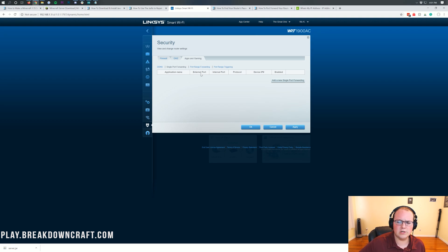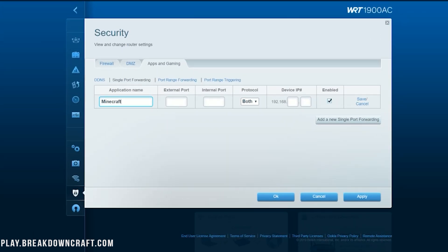In the port forwarding settings, you'll have an application name or ID — enter 'Minecraft'. For any field that mentions the word 'port' — external port, internal port, port one, port two — enter 25565. For Protocol, select 'Both' or 'TCP/UDP'. If you can't select both, do the port forward twice — once for TCP and once for UDP. For Device IP or Local IP, enter your IPv4 address.